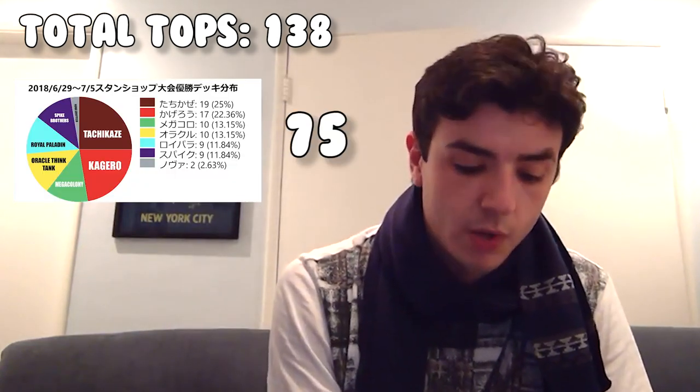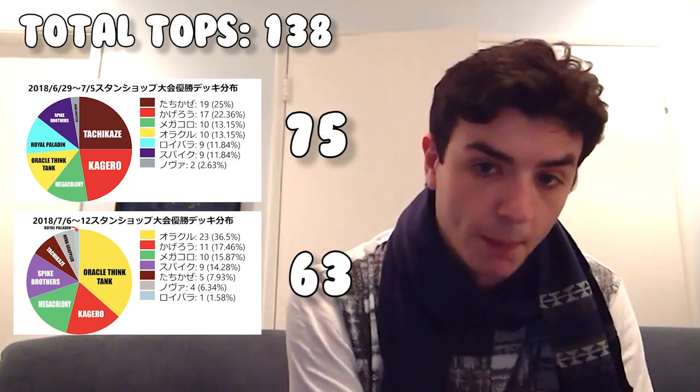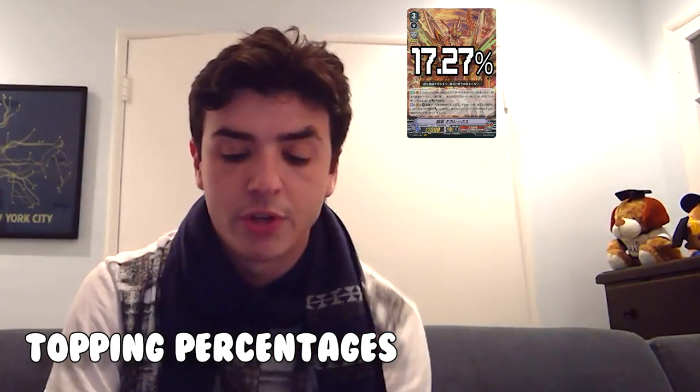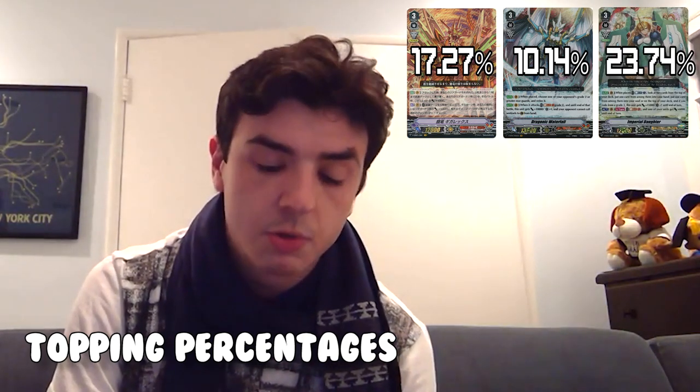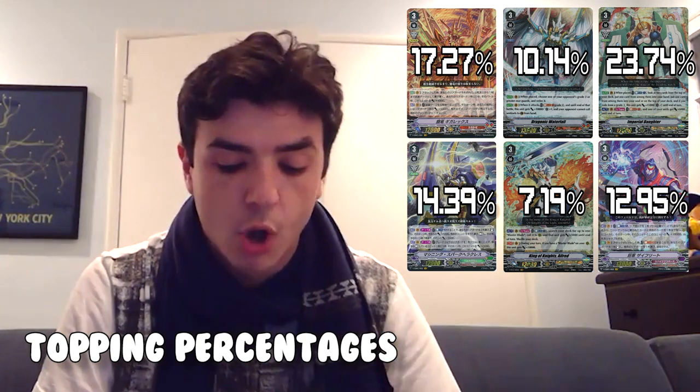Just to get the math out of the way: this is a total of 139 topping slots — this isn't event wins, it's like top 1 to 4, whatever slots they take. The June 26th week had 75 slots, while the July 6th week, which was a little bit shorter, had 63 tops. The adjusted percentages over the two weeks are: Tachikaze 17.27%, Kagero 10.14%, OTT 23.74%, Mega Colony 14.39%, Royals 7.19%, Spikes 12.95%, and Novas 4.32%. It's pretty obvious we're not in a tier 0 format — no deck has more than 25% of total tops, so we're definitely not in a tier 0 or 0.5 format.